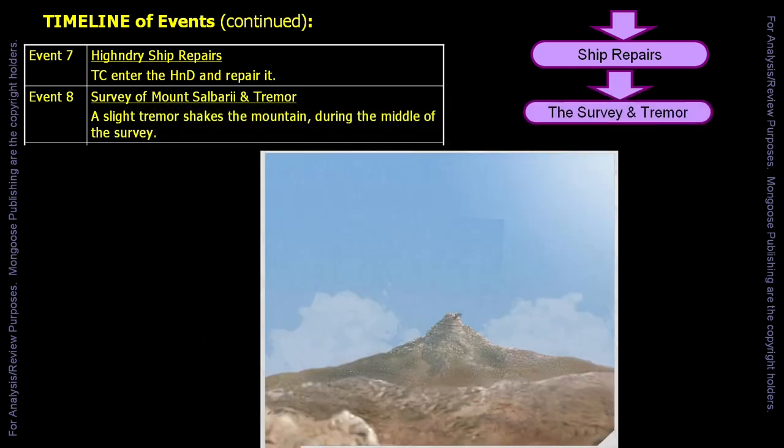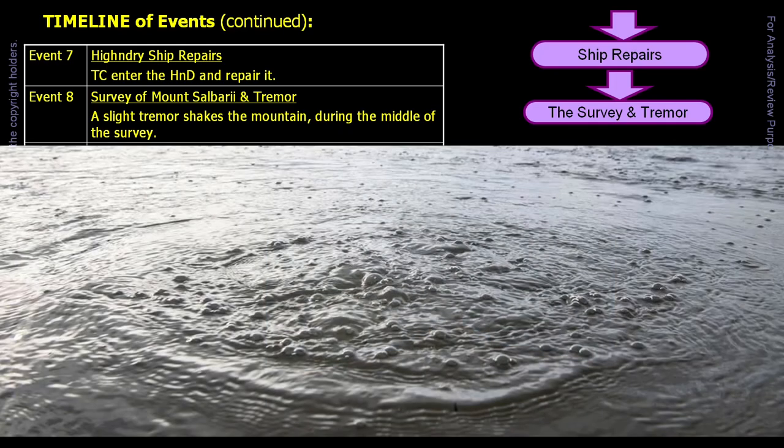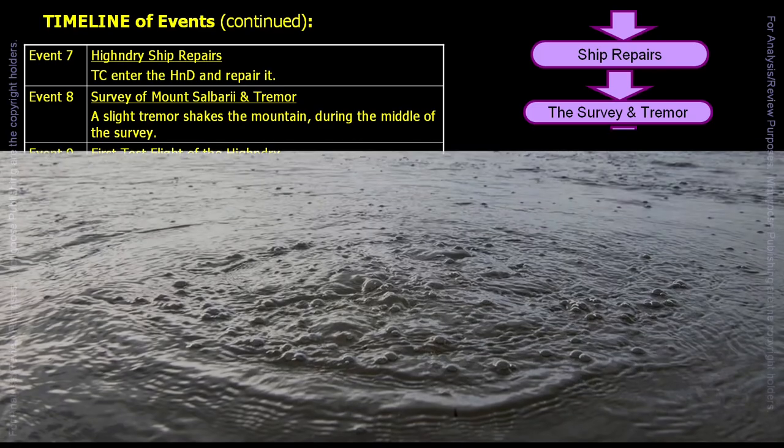The next task the travellers are expected to do is to survey the mountain. A cursory survey will take 10 man-hours. A proper survey will take 20 man-hours. A slight tremor shakes the mountain during the middle of the survey. As a game master, I would have the tremor occur 10 hours after the start of the survey. A slight plume of dust and gas escapes from the southwest side of the mountain. At the same time, the lake's surface bubbles, then subsides. The lake's level then slowly drops.